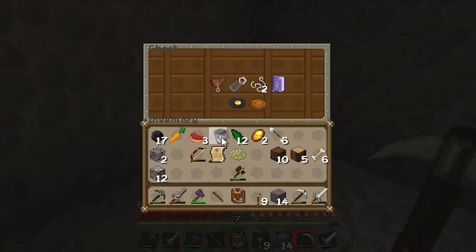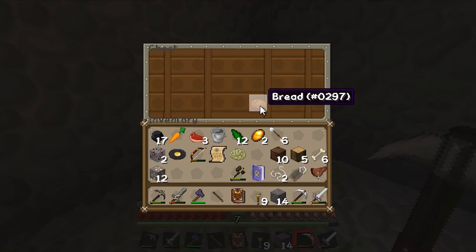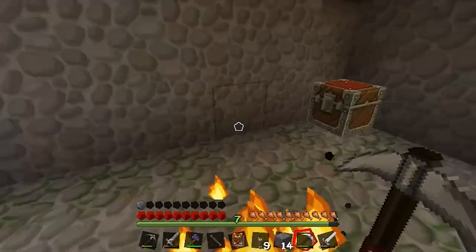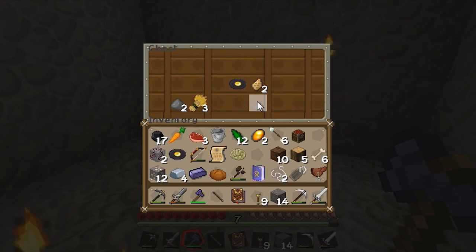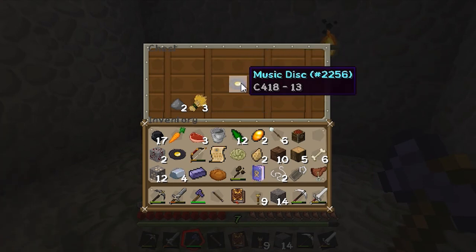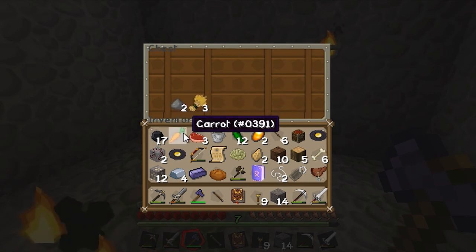So we've got a bucket — good, we don't have to waste iron on that. Another one of those, a saddle, name tag, string, blast protection one — that's ironic. We got that straight after being blown up. Another thornium ingot, two iron ingots, two more of those, and some items we cannot currently get.